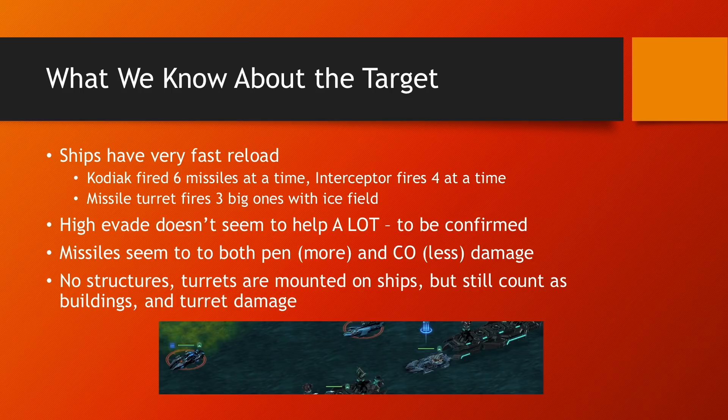The enemy missiles seem to do both penetrative and corrosive damage, more of the former. There are no structures in the target — the turrets are mounted on ships — but they are still turrets, so you do need turret defense. Having Siege Battery, Assault Battery, or Frontline Countermeasure System is very important.